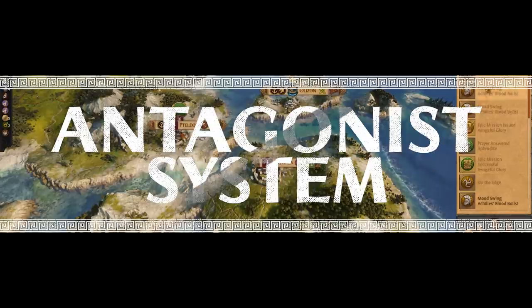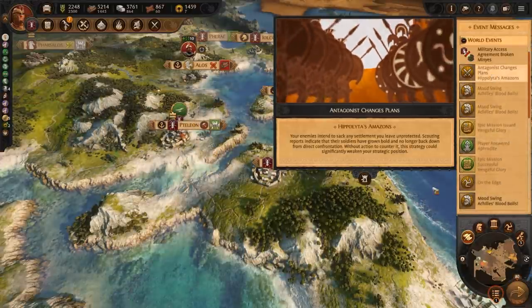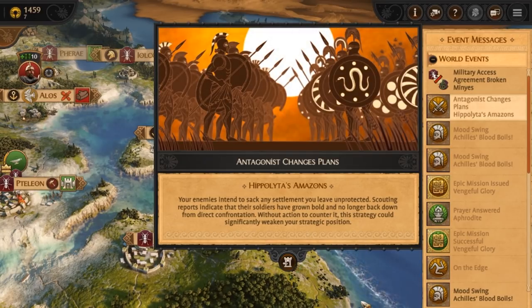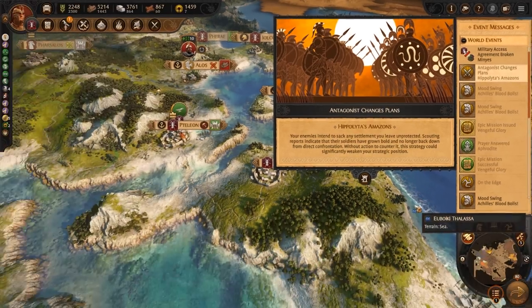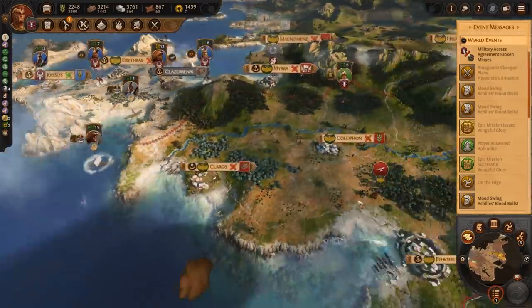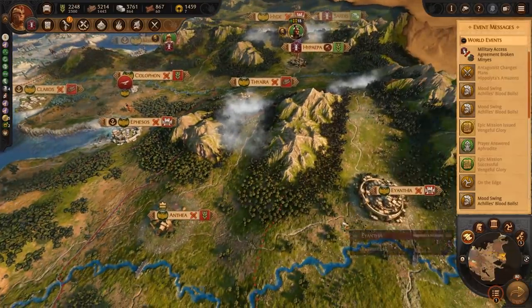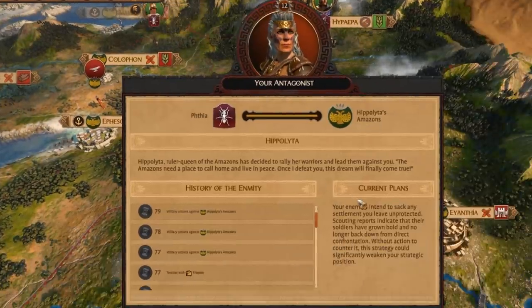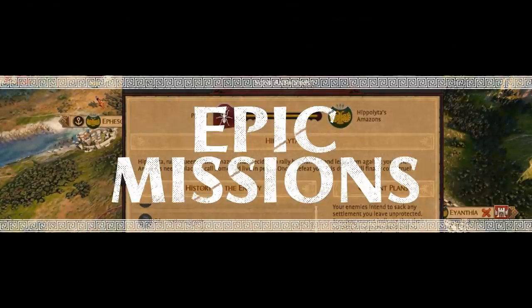At some point you will come across the antagonist system. The game will choose a faction which you have slighted one too many times, or just a faction that sees you as a major strategic threat. For the rest of the game, this faction will grow more aggressive towards you. Whenever an antagonist is announced, a button appears in the interface. This will open a special UI panel where you can check the plans and current situation of the antagonist.